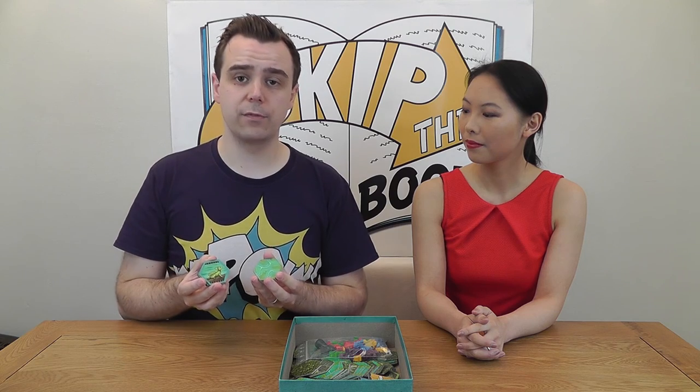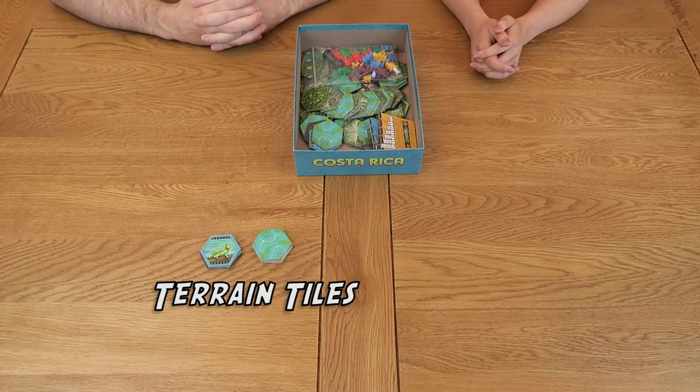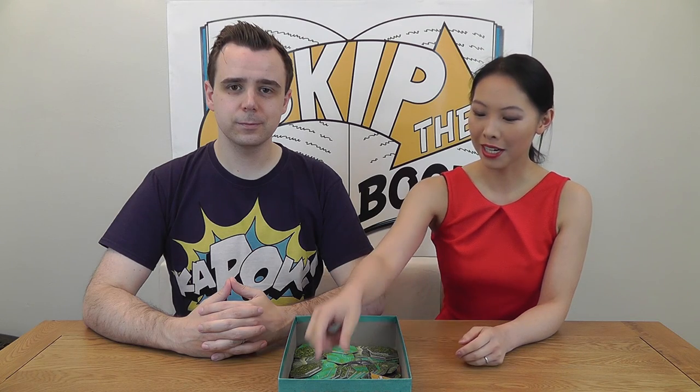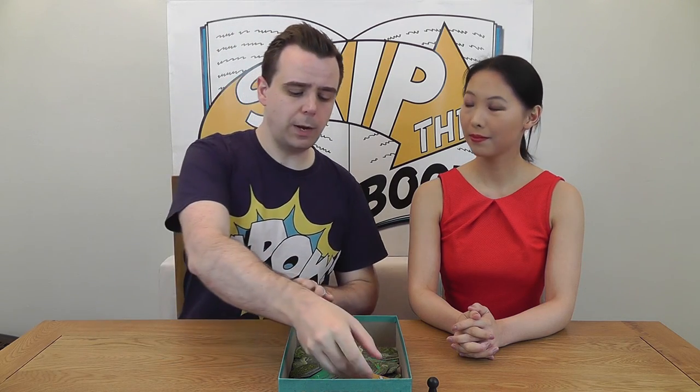Each of them also carries an animal graphic on the back to indicate what can be found in that area. The next thing you'll find are the wooden explorer tokens. Each player will be given a set of these to keep track of the location of their bands of adventurers as they traverse the island. There's also a black token which indicates the identity of the expedition leader in each turn. Lastly we have the player reference cards. These are used to help you keep track of your score, as well as the rarity of the different animals that you've bagged.